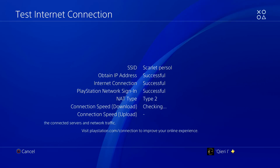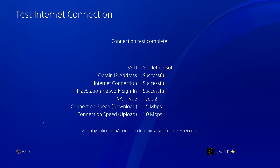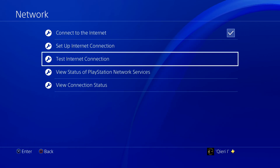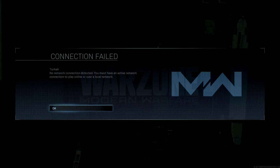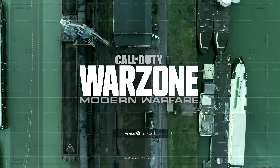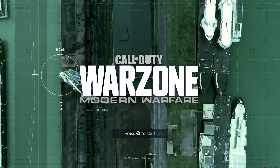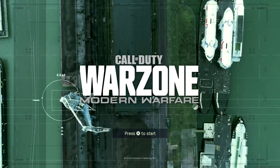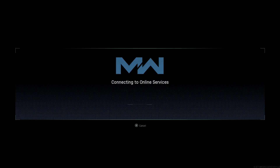On my PS4 I got NAT type 2, and on my Xbox One I got NAT type Open, which is similar to NAT type 1. Now, it could also happen that you're not getting a great connection, so what you want to do is connect an ethernet cable or LAN cable — just doing that could fix your problem.